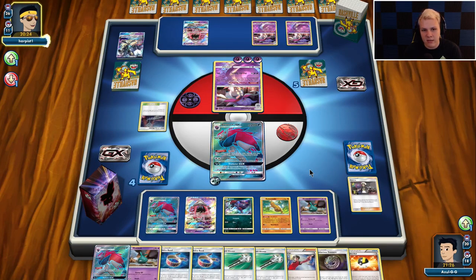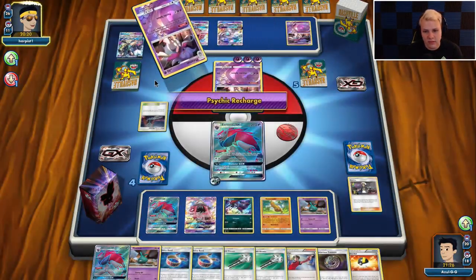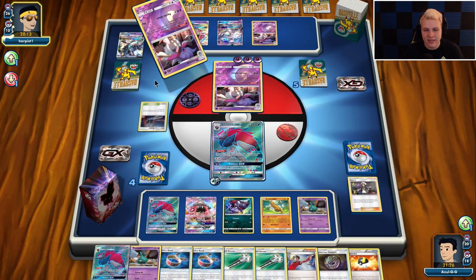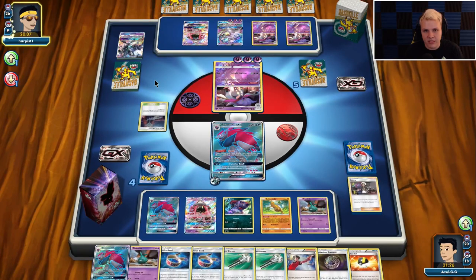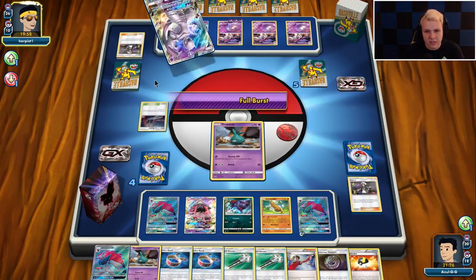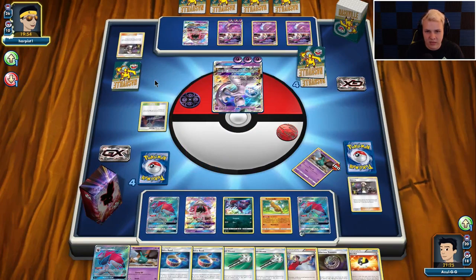That would set it up so he could pretty easily knock out my active — he would need an energy attachment to Lele. He's going with the Mewtwo down right now. That does not bode well for him. Unless he knocks out my Trubbish, which would have been a reason for me to actually go with two Trubbish in play. I think he's actually going to go Guzma and knock out my Trubbish here. So maybe I should have actually tried to go with double Trubbish down — this might come back to bite me. There goes Trubbish — not benching double Trubbish, instead going a little bit greedier and putting the Zorua in play.